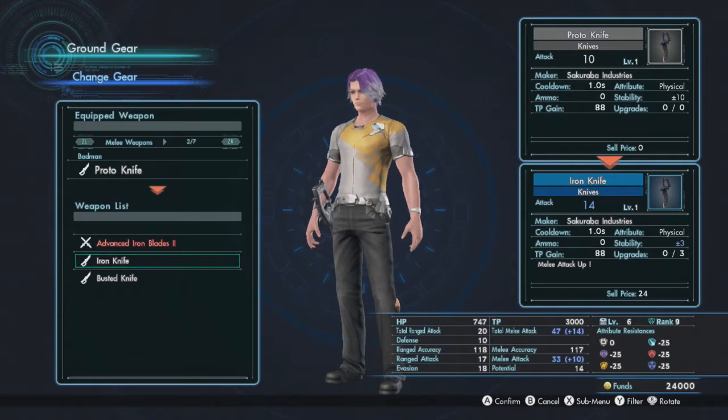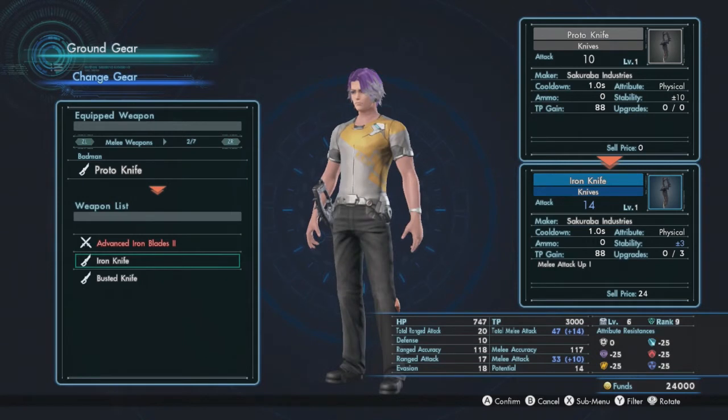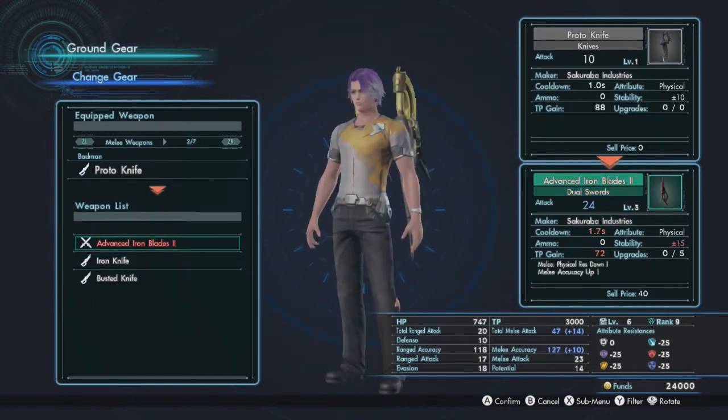Ammo is how many shots you get in before you have to reload, if it's a gun. TP gain is how much TP you'll gain through attacking. The attribute is what kind of damage it'll deal. Stability has to deal with accuracy. Upgrades is how many times you can upgrade the gun — which I've never actually done in my game yet. Some weapons also have special attributes, and you can add your own attributes onto weapons if you have the right items and the weapon allows it.